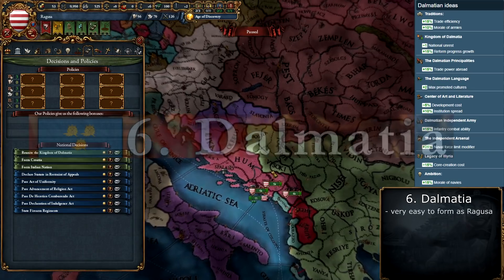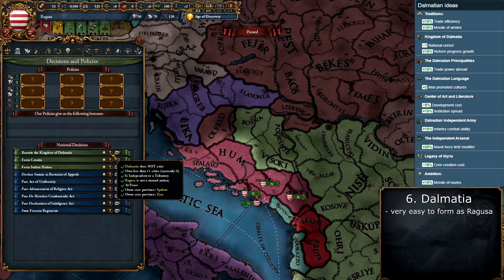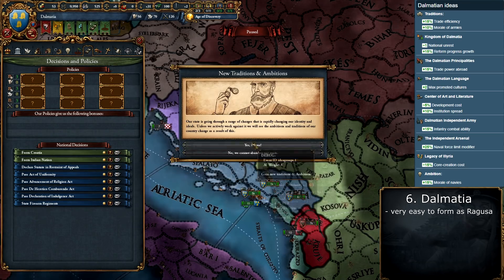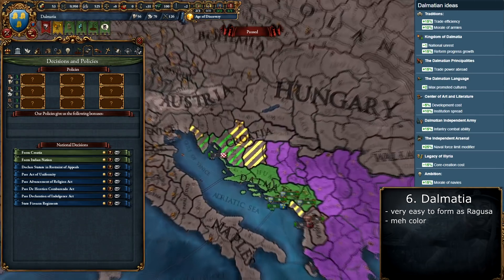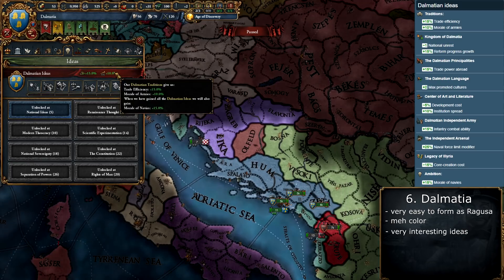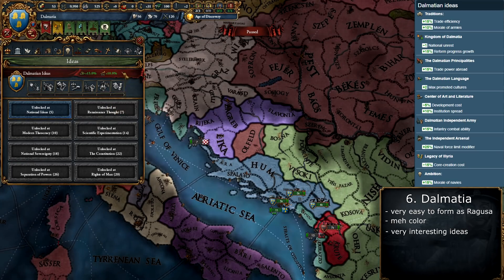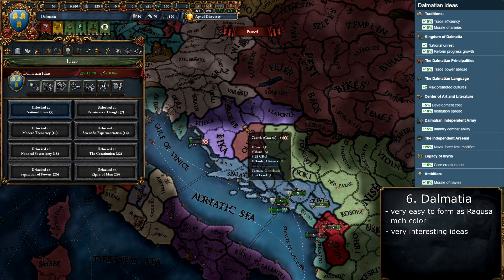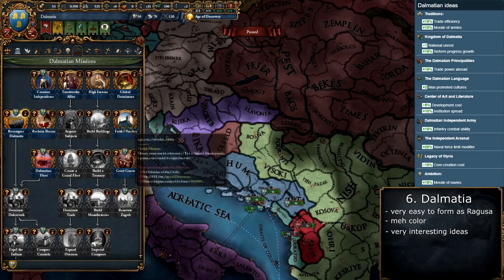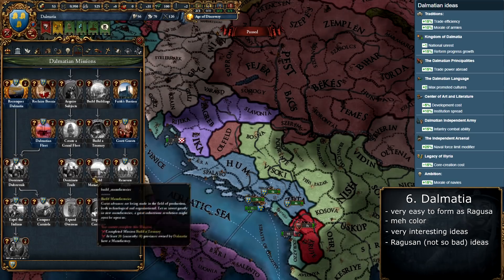Number 6 is one of my favorites — Dalmatia — and it's actually the easiest nation to form on this list. As Ragusa, you just need two provinces from Venice, you can't be too big, and that's it. The color is not the best, but you get great ideas giving 10% morale of armies and 15% infantry combat ability, reduced infantry coring costs, trade efficiency, a lot of navy bonuses, and from the Ragusa missions you also get a permanent dip cost reduction.